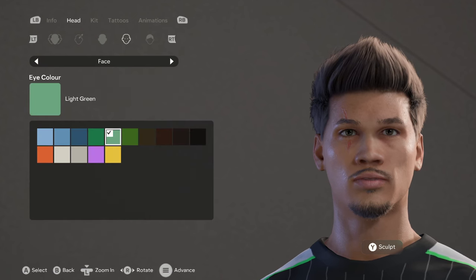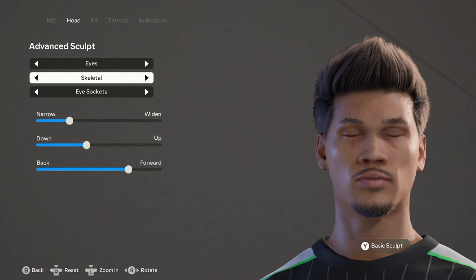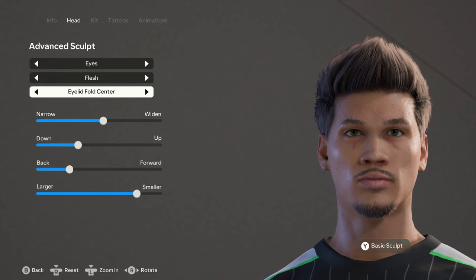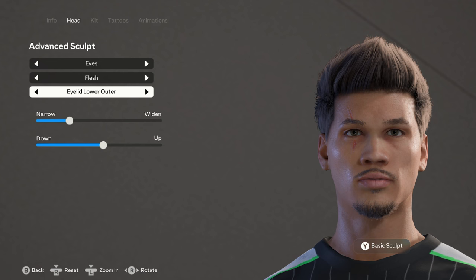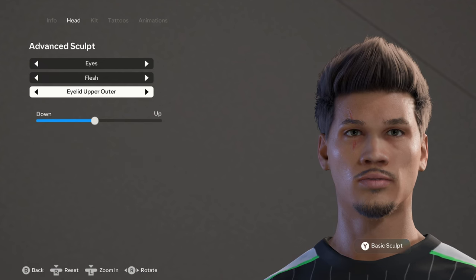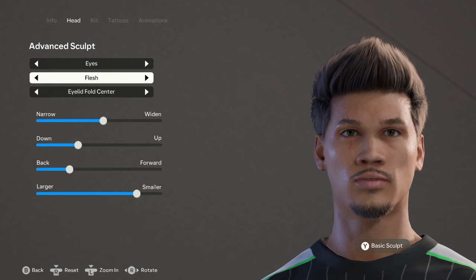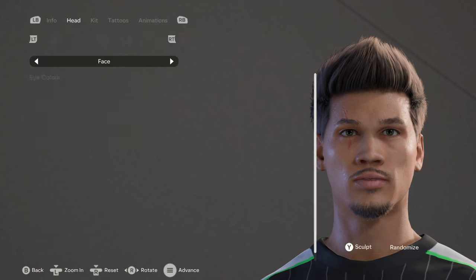His eyes are a light green color and they have an advanced sculpt as well. Under skeletal we have eye sockets and eyes. For the flesh we have eyelid fold center, eyelid fold outer, eyelid fold inner, eyelid lower center, eyelid lower outer, eyelid lower inner, eyelid upper center, eyelid upper outer, eyelid upper inner, eye corner outer, and eye corner inner. For the fat we have eyelid, eyelid upper, eyelid lower, and under eye lower.